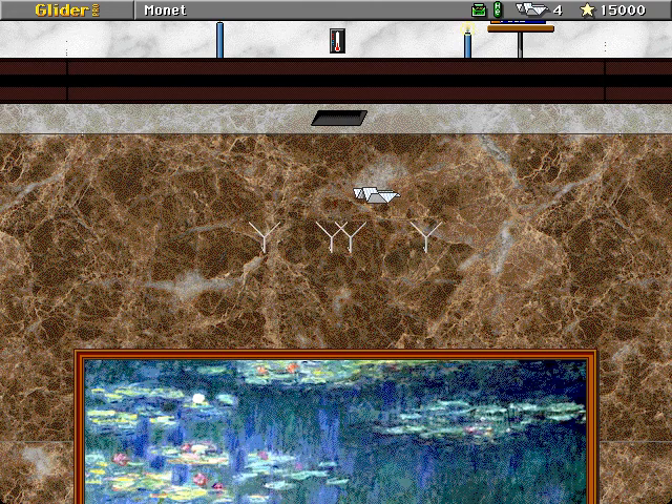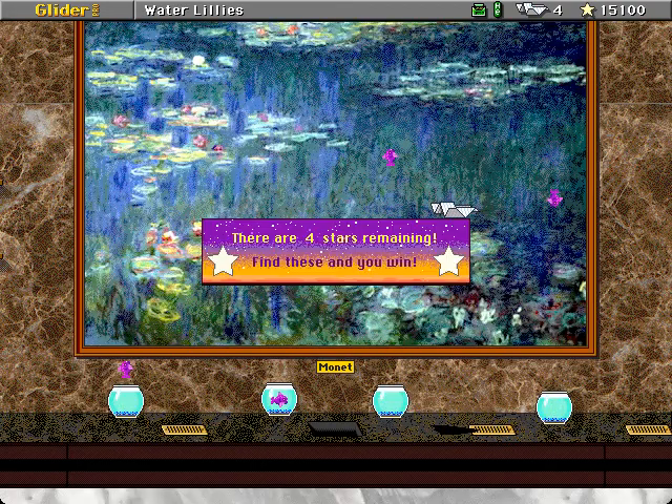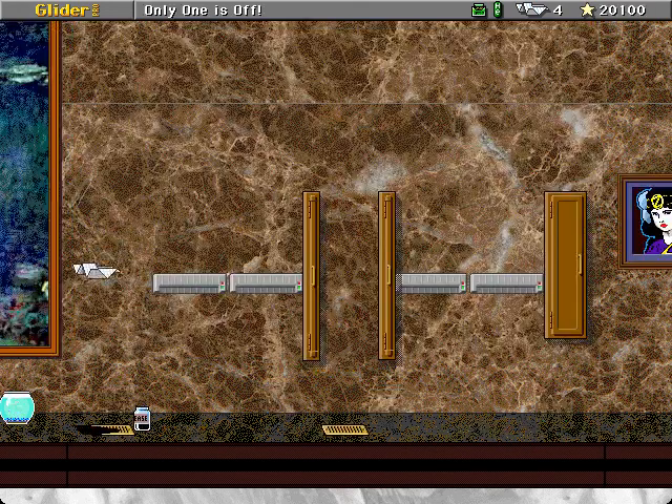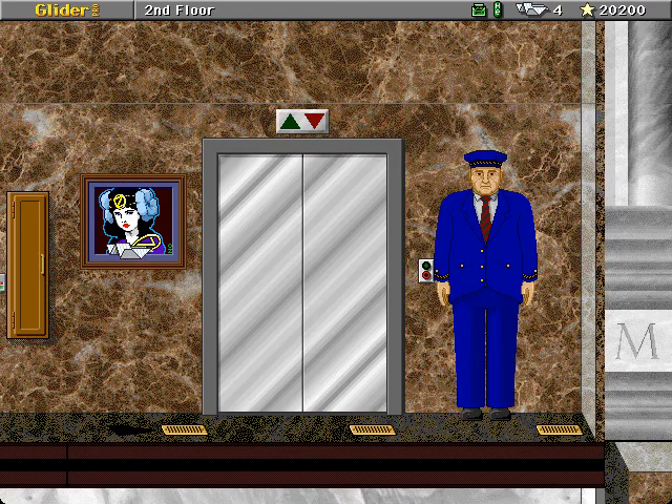This is a house that is essentially made to play in nine-room mode, where you can see all the adjacent rooms. There are three different view modes in Glider Pro: there's one-room mode where it just shows the current room you're in, kind of like the original Glider 4.0. There's three-room mode where you can see the rooms to the left and right of you. Then there's nine-room mode where you can see all the adjacent rooms. And if you're using a large monitor setup, you can see a lot.